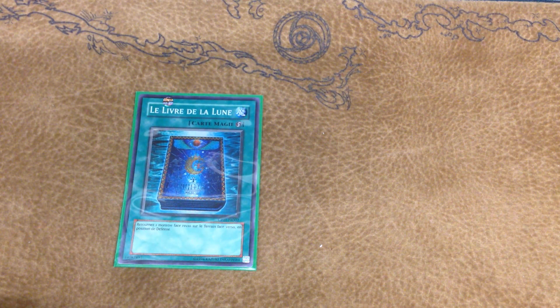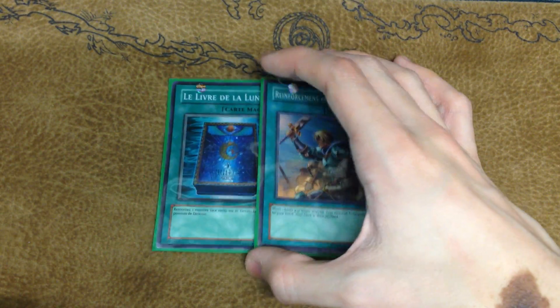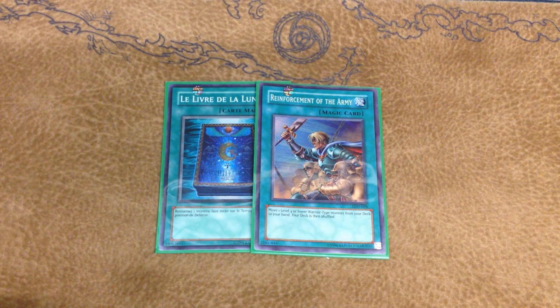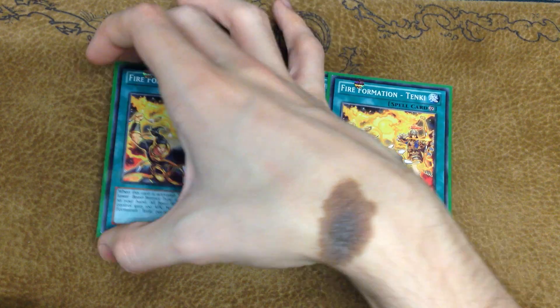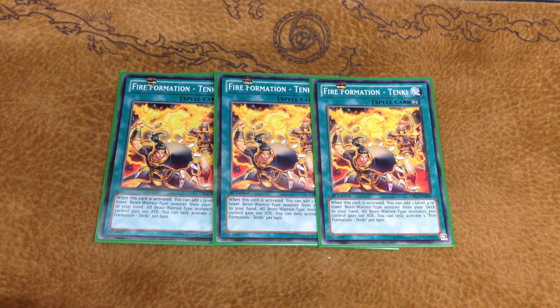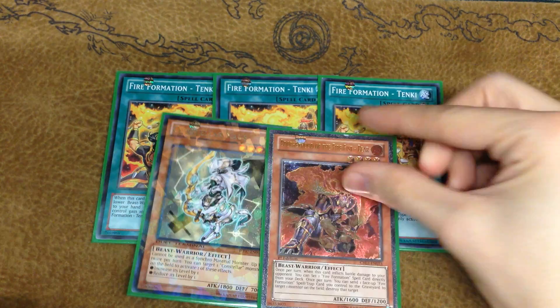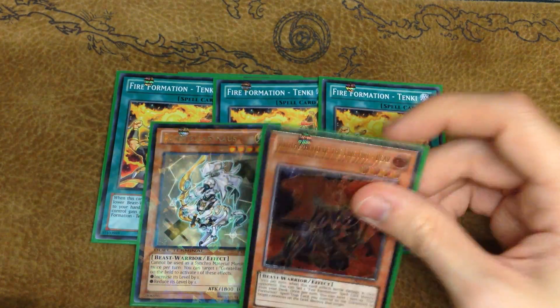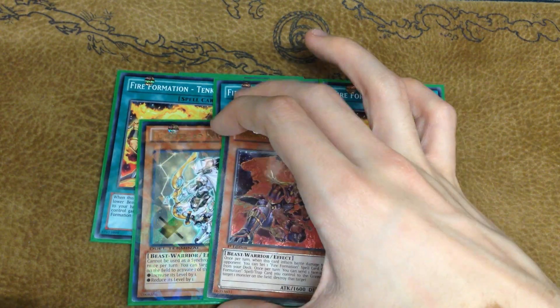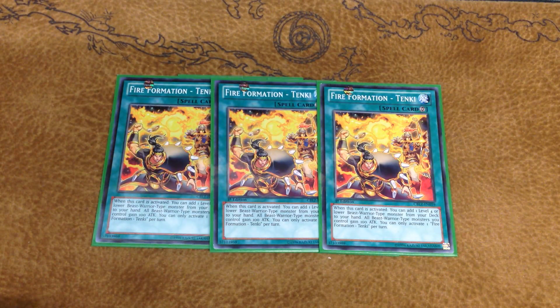Then one Reinforcement of the Army, because ROTA is really good for searching out your Polluxes. Then continuing with the ROTA theme, three copies of Tenki — he hasn't managed to pick up the Ultis yet and is trying to max rarity where he can. Three copies of Tenki to search out your Constella Kaus and Brotherhood of the Fire Fist — Bear. Bear is the main reason you play them.